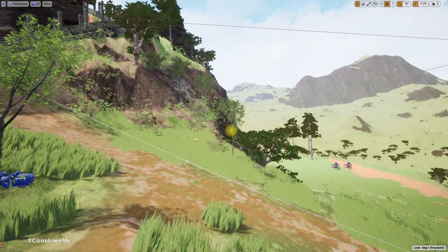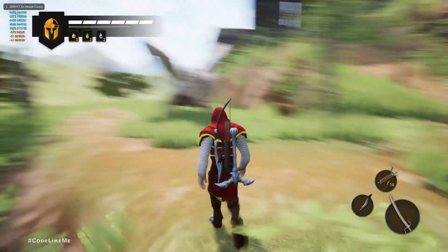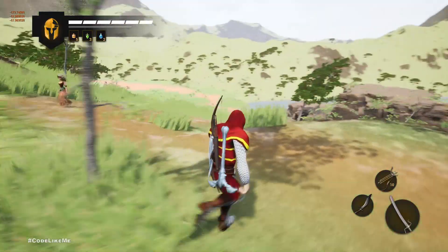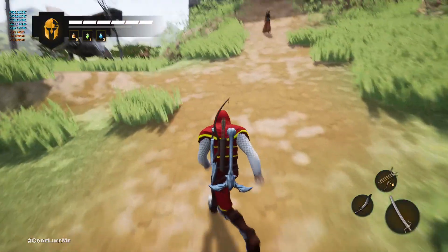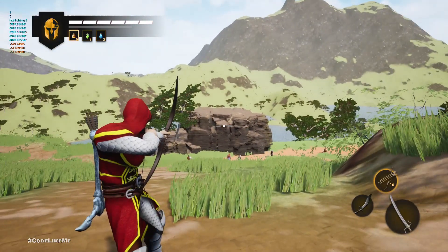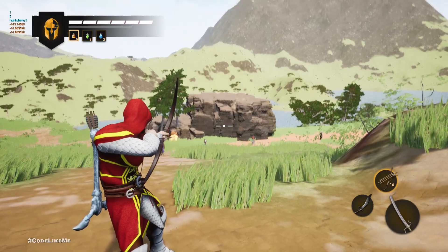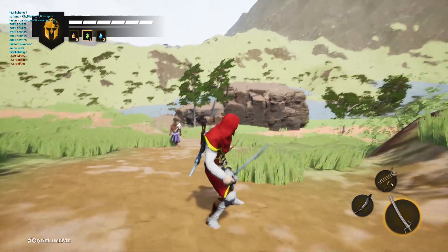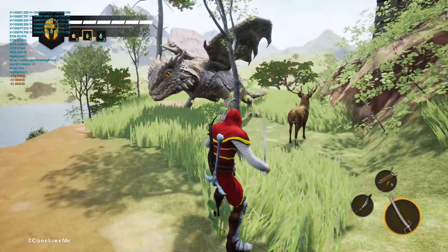Alright, so this is what we have in 4.25. We have these dragons, deer, enemy characters. We worked on shooting — we can show different types of ammo: fire or poison. Melee combat — a lot of things.